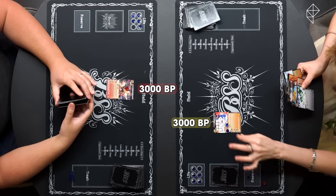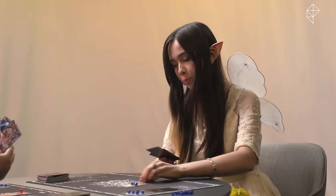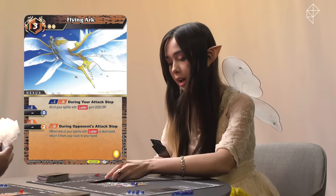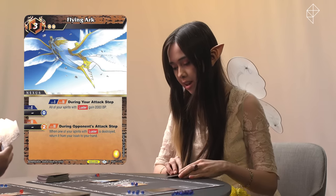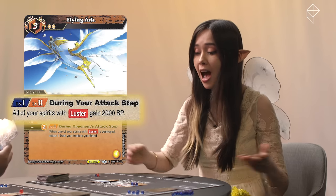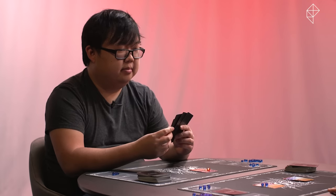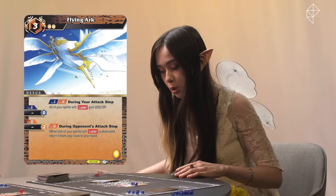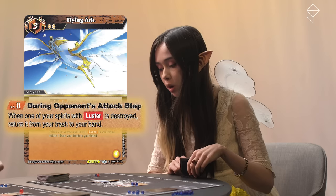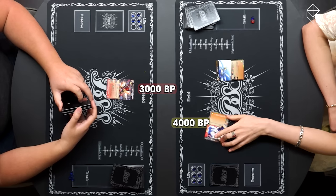I'm making Penton 4,000 BP now by putting an additional core on him. Spending two cores to play Flying Arc, a Nexus. At level one and level two, during my attack step, all of my spirits with luster gain 2,000 BP. I do not have any spirits currently with luster, however once I do, you're going down. At level two, it also gets: during opponent's attack step, when one of my spirits with luster is destroyed, return it from my trash to my hand. Now that I am at 4,000 and you are quite powerless, I will attack with my penguin.